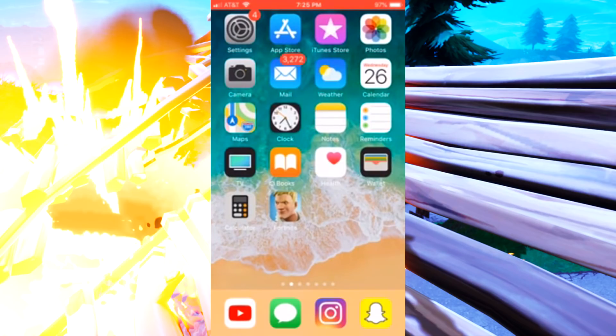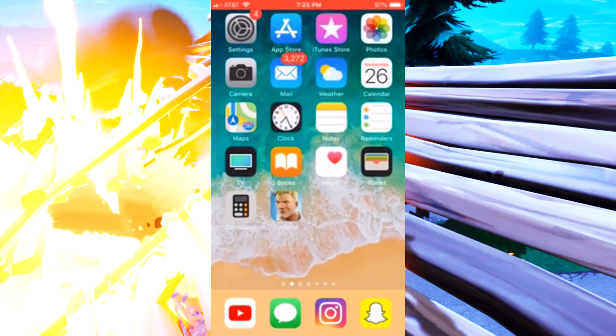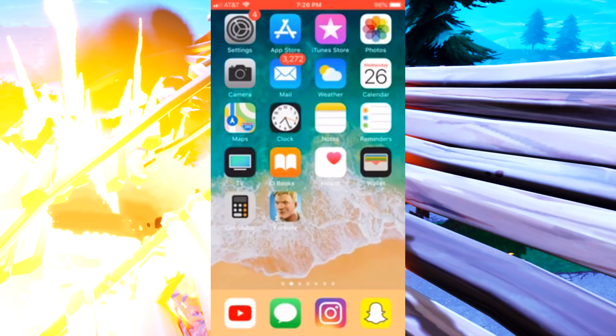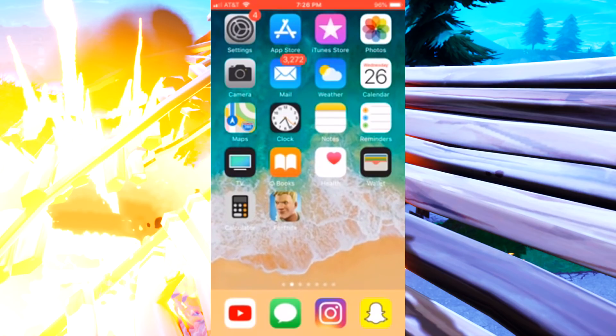There are actually a few things you can do. First, what you want to do is double-tap your home button. Just make sure that the tab isn't open — I don't have it open so we're good. If it is open, you just want to close it out so you can force close the app and try restarting it.